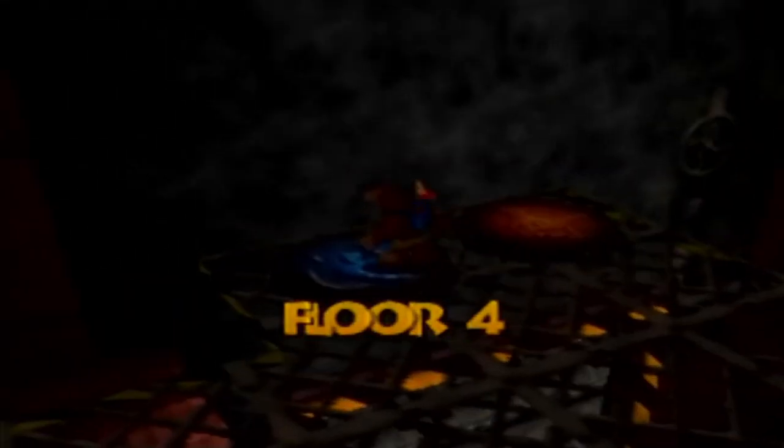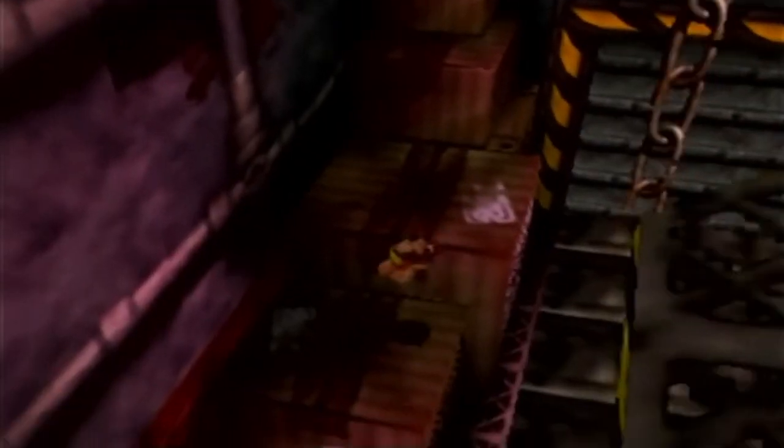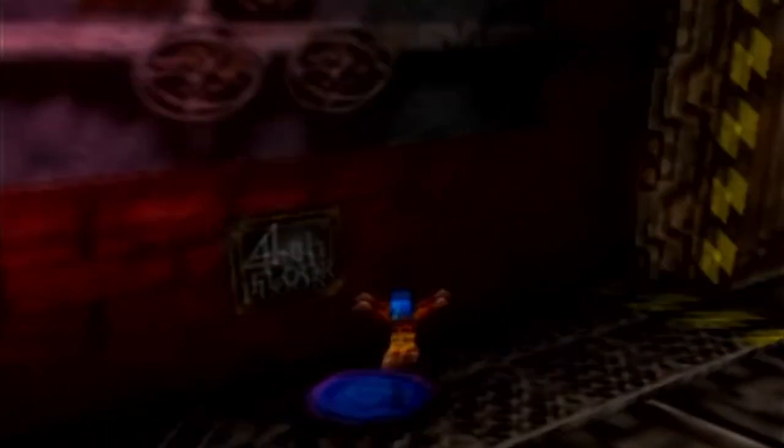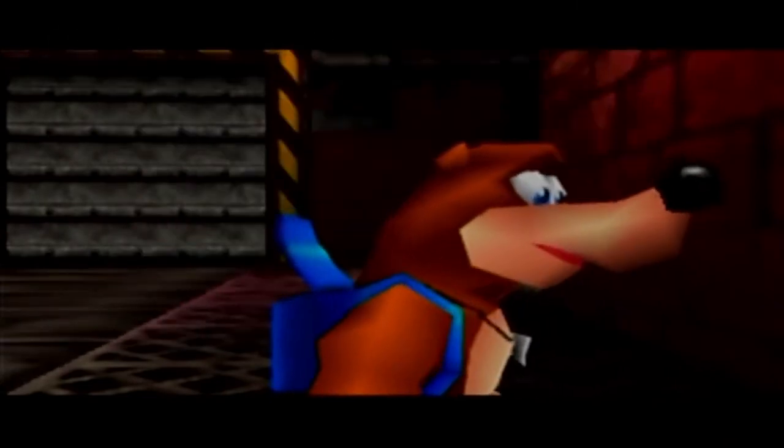Now we can show what happens when we go down here. We skid out and back to these two split-up pads. We're going to need just Banjo. I believe the last battery was on... was it either on floor 3 or floor 2? But now that we have more pads, it shouldn't be a big deal. I think it was floor 3.